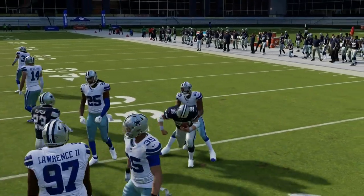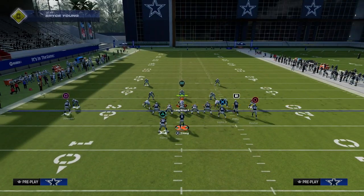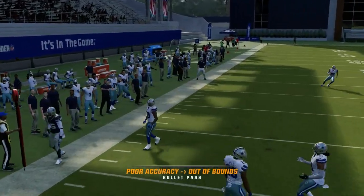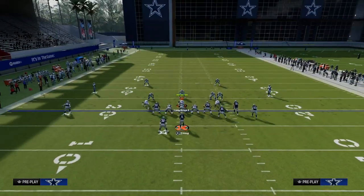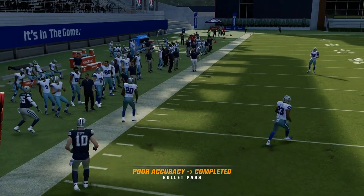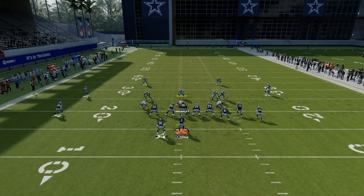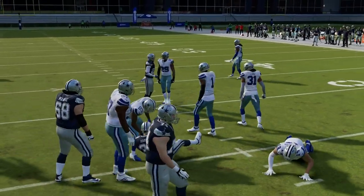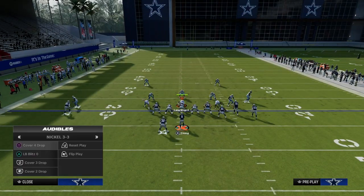Now let's talk about what we can do against different types of zone coverages. Against cover four or cover three, this C route actually works like a deep out route and creates a high-low read for you on the left side. If they're playing hard flats, when he cuts to the outside you throw it right there. The next read on the play is obviously your little drags underneath. The cool part is they almost have to be in a shade-down cover two to really stop these drags.